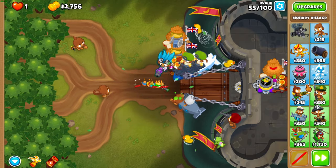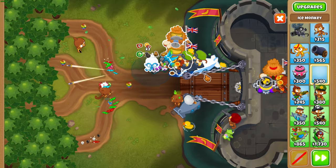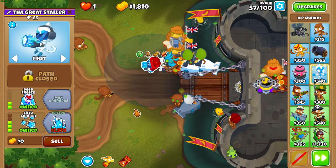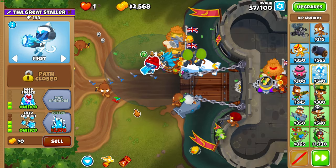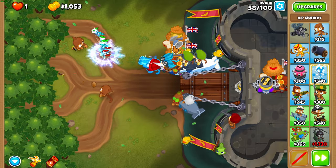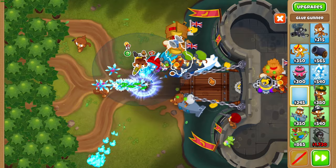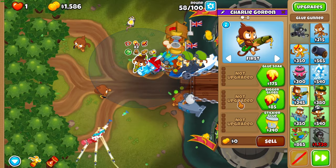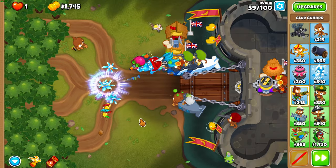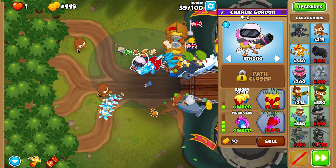Get radar scanner before round 56 on that bottom village, then place an ice monkey next to Gwen as bottom right as possible, in double discount range. Upgrade it to a 0-2-3 cryo cannon with deep freeze, then get icicles mid round 57. Upgrade your top village to primary training. After that, get a glue gunner as close to your icicle as possible while keeping it in double discount range — you might have to place it a little higher. Start upgrading that glue to a 0-1-3 moab glue.